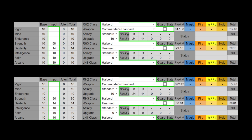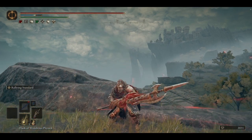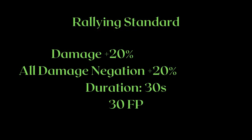Its unique weapon art, Rallying Standard, is quite a decent buff for PvE. This is an aura buff, so it doesn't stack with Golden Vow. It provides a stronger buff effect than Golden Vow for a shorter duration.